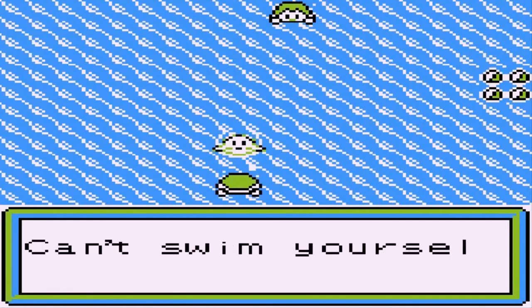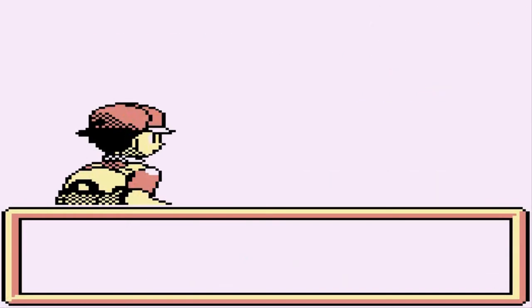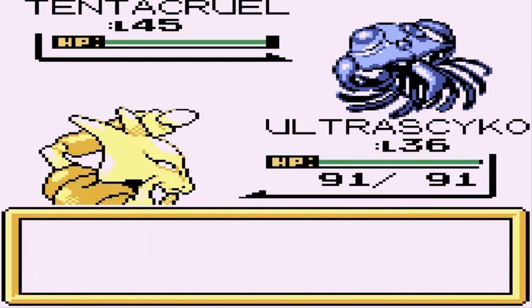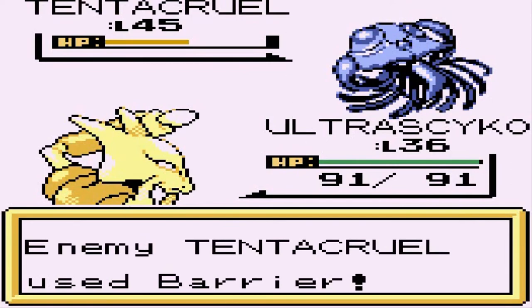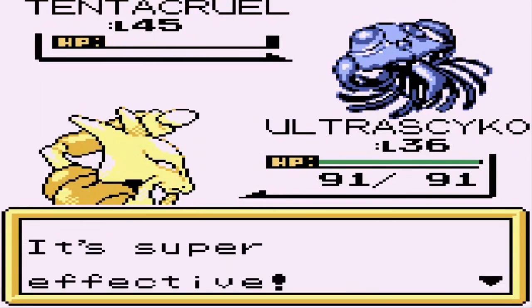You can actually buy two kinds of Eevees - I don't know why - and a Tyrogue. You can also get a starter Pokemon from the Johto region: it can be Cyndaquil, Chikorita, or Totodile. I'm thinking about it, but I kind of want to keep Pokemon with multiple type coverage to go up against these guys. There we go - Tentacool defeated!